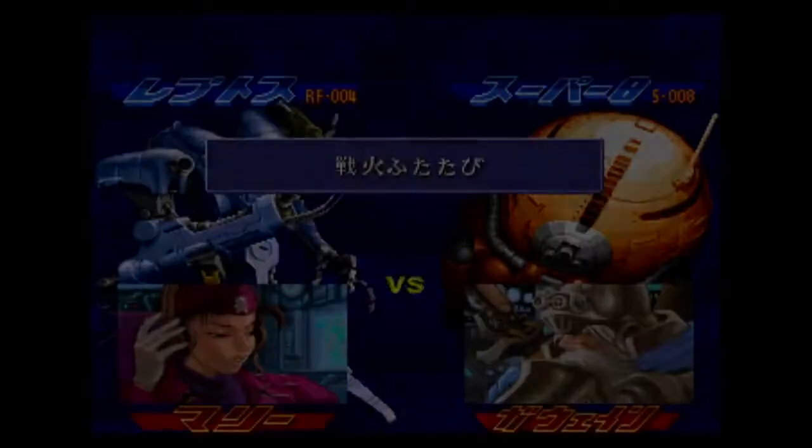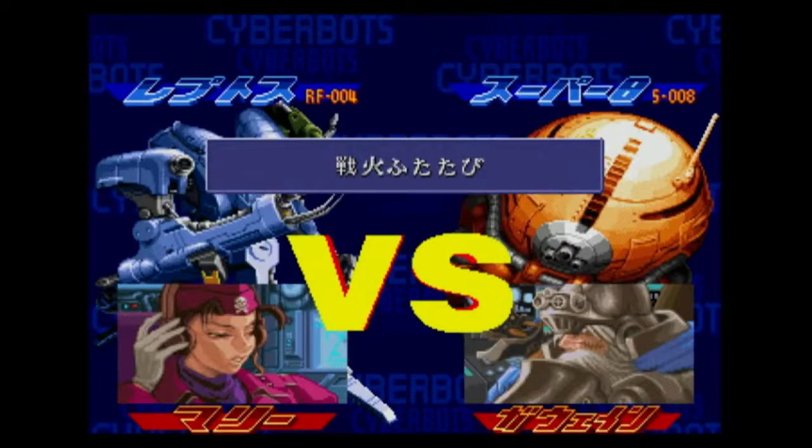Attack one, attack two. Both C and the right trigger are boost, so you can use whichever is more convenient, and the left trigger is your weapons. The weapons are governed by a meter so you can't use them constantly — it's usually some kind of projectile attack.